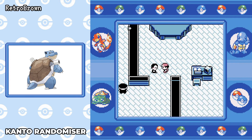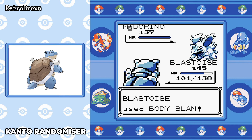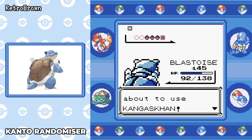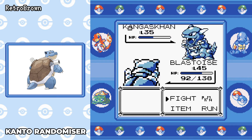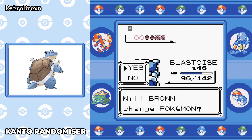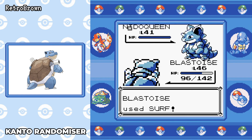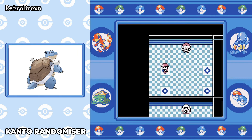I didn't even heal at this point — I went straight for Giovanni. He's got a Nidorino and I've got great move coverage. Earthquake takes down the Nidorino. Kangaskhan — Earthquake is probably going to take two or three hits — goes down in two. Rhyhorn goes down in one hit with Surf.